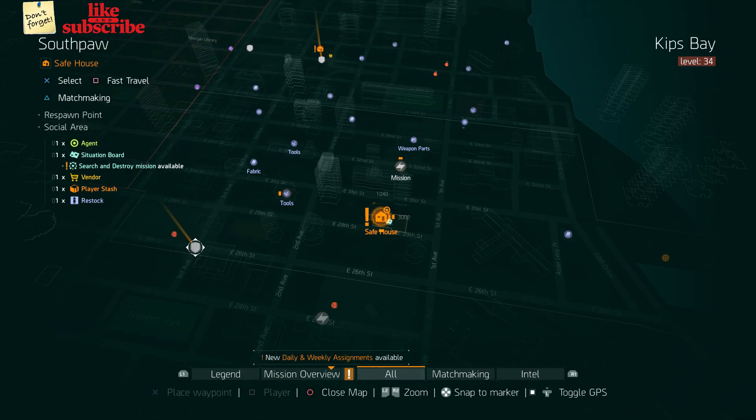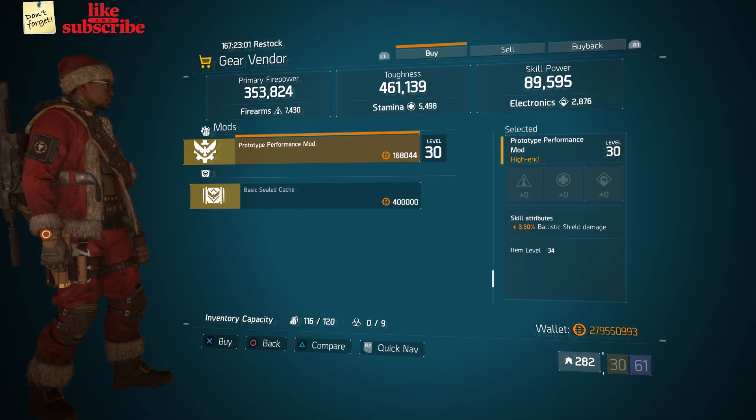For our next gear items, you want to head over to the South Paw. Here the Gear Vendor has a Prototype Performance Mod with 3.50% Ballistic Shield Damage.